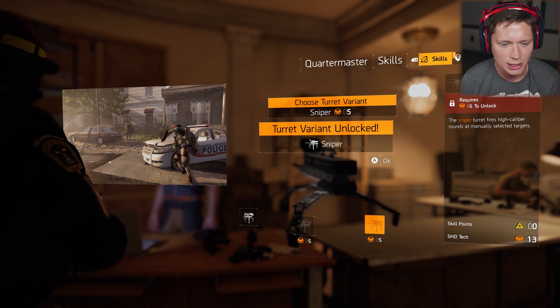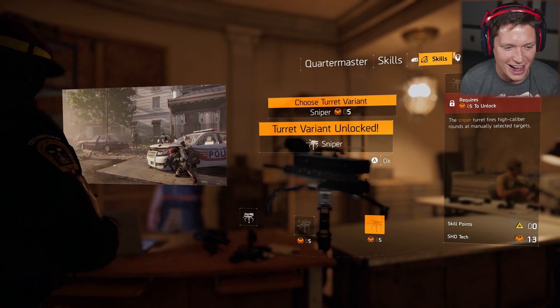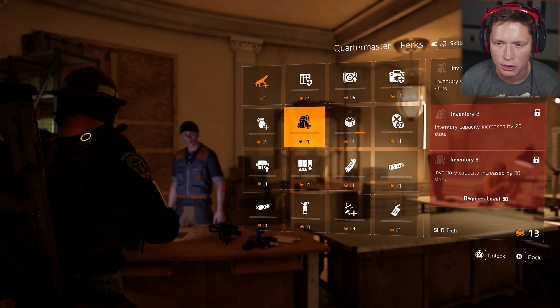We've got the incinerator turret as well. A sniper turret? Are you kidding me right now? We're going to keep the assault turret for now. Looks good to me. I also think we've got 13 shade tech points — there's going to be a lot we're going to be able to do.